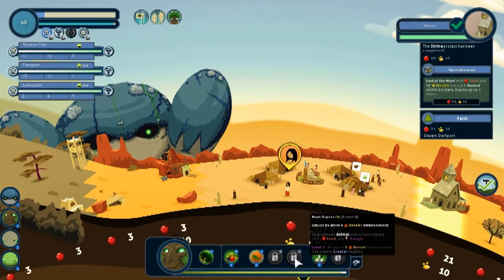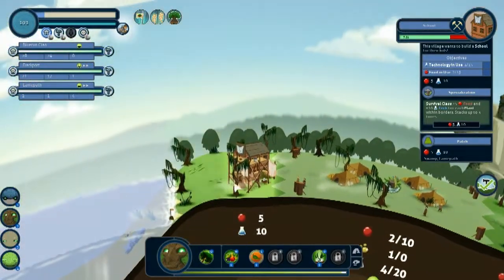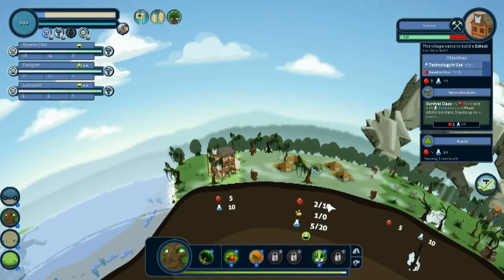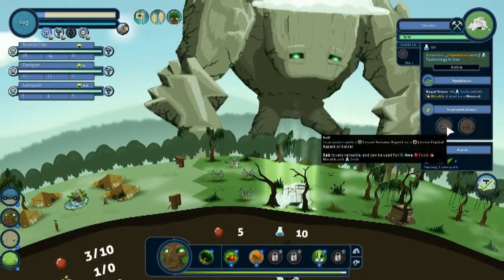Hunt is good — you come get that. You guys need more food. Fine on tech. Can I upgrade this to be a salt mine? That'll get rid of my tech.